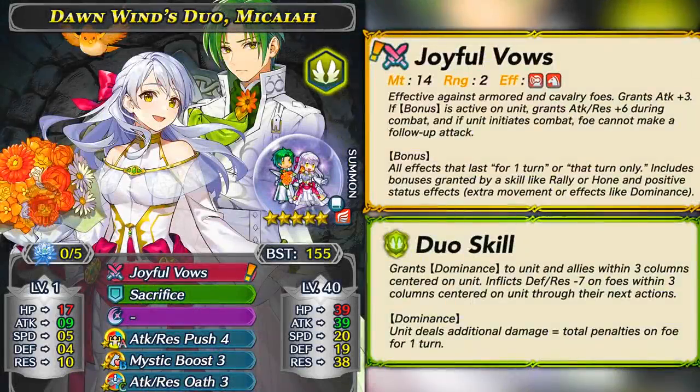She's a duo unit who is a colorless flyer, which is extremely unique. She has effective damage against armored and cavalry units and she's really similar to all other versions of Micaiah, with a similar stat spread featuring high attack, high resistance, and everything else pretty low. Her weapon gives her plus 3 attack, and if she has any visible status or buff on her, she gets plus 6 attack and resistance during combat and the foe cannot make a follow-up attack.